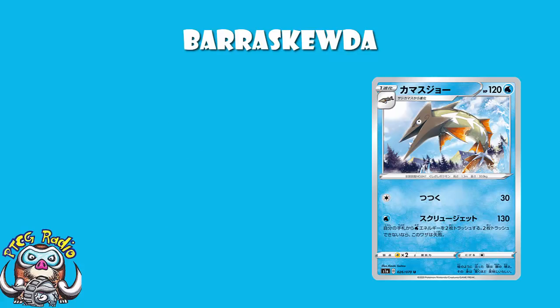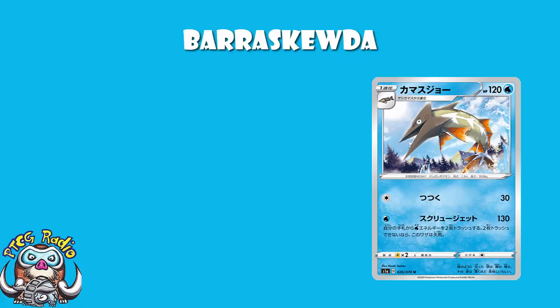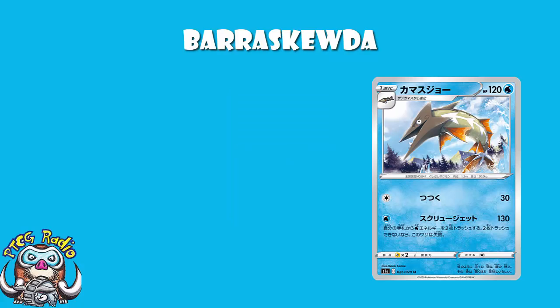But what does it do? Well, the first attack: 1 Water Energy, 30 damage. I don't think we need to spend very much time talking about this one — it's just not great. There was a time when we had Choice Band and you'd combine it with hitting for weakness and think, maybe this could work. As it is, we've got Vitality Band, and with Vitality Band and weakness you're hitting 80, which isn't terrible, but it's not terribly inspiring either. It's not a terrible attack — it's just not particularly good or useful, and it's on a Stage 1. Give me this on a basic and I might be a little more excited. It's fine — great in an emergency, better if you're hitting for weakness, but not an attack we need to spend too much time on.